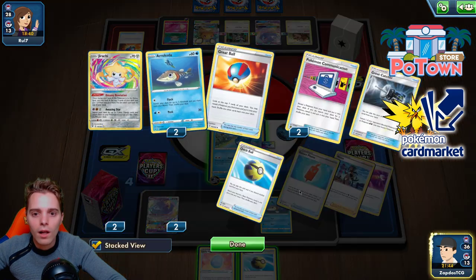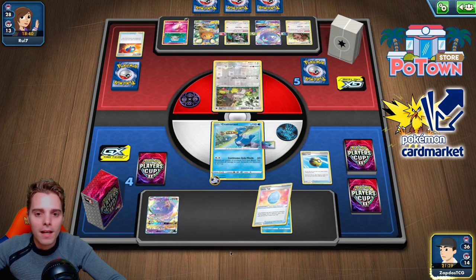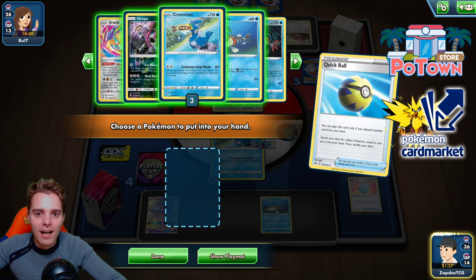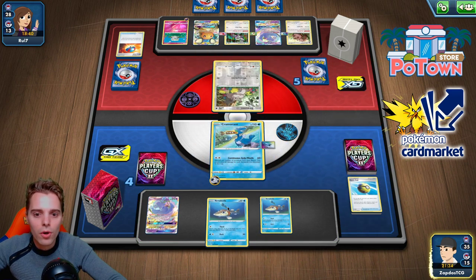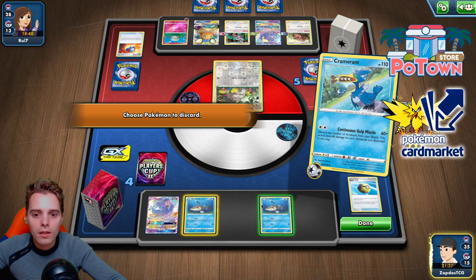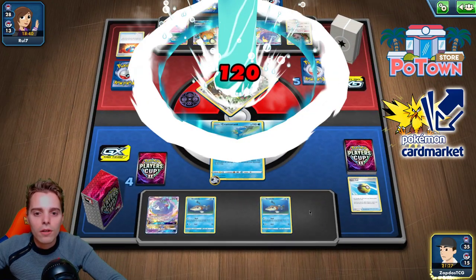Quick Ball! We can Quick Ball and take another KO. Let's go with Continuous Gulp — taking KOs is the best thing ever. Hopefully we draw a lot of good things. We draw with Oricorio.